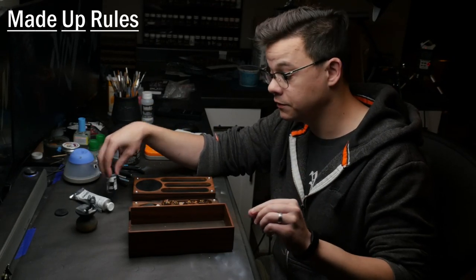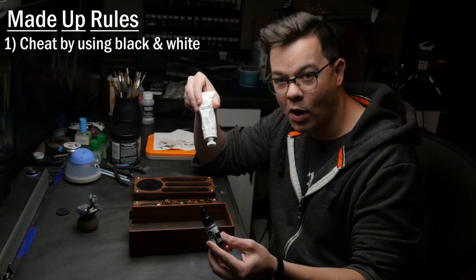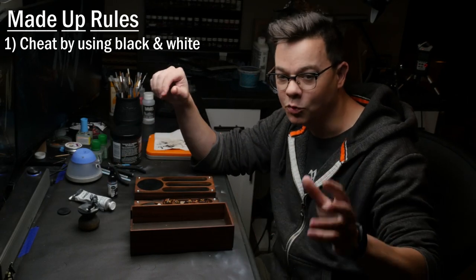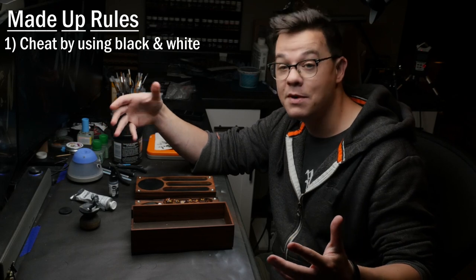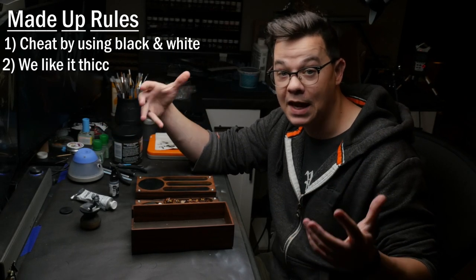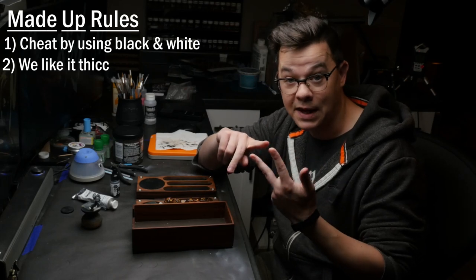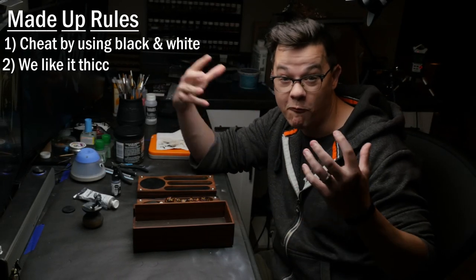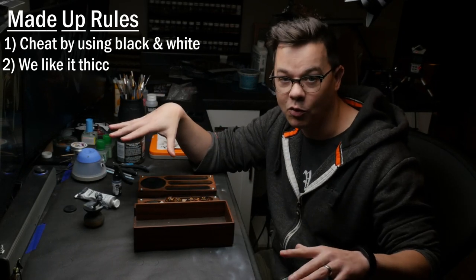Before we get down to the actual rolling of the dice, let's talk about some house rules. First of all, I'm allowing myself to use my favorite black and my favorite white for this project. Therefore, I'm not going to allow myself to roll a black or a white paint because I already have those. Next, I'm not using really thin paints as options here, meaning inks, washes, contrast paints, and the like. I need all three of my colors to be able to work from very opaque and thick paint down to thin.